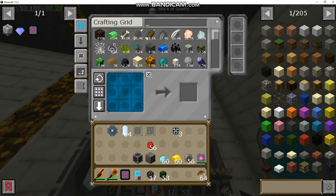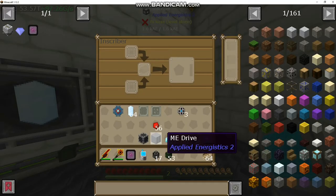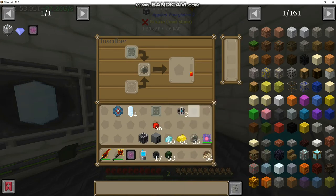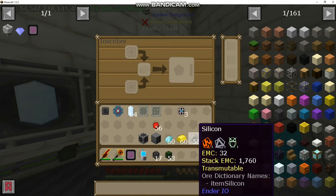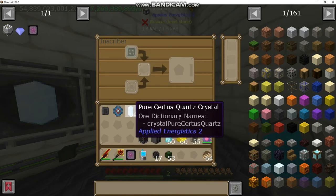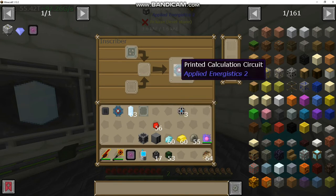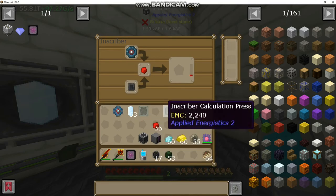We'll make a little bit more of this. I've got silicon on me. We'll just do one calculation processor for now — that way we can go ahead and make our hard drive and plug it in to show you how that works. Not silicon — calculation. Put in a pure and that will give us our processor that we need to upgrade these 1K's into a 4K, because 4K is obviously better than 1K.